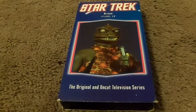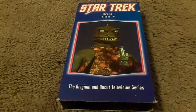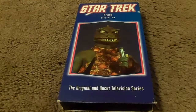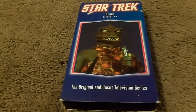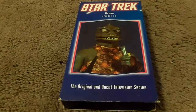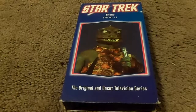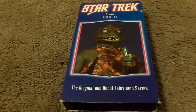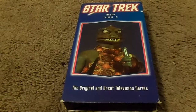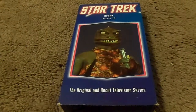Kirk closes in for the kill, and then the Enterprise begins to slow and quietly stop. On screen, they call themselves the Metrons, and advise the production of a proposal, which is not accepted. So Kirk is vanished from the Enterprise, along with the Gorn captain from his vessel, and placed between death and war.